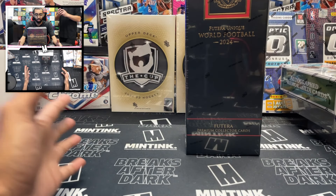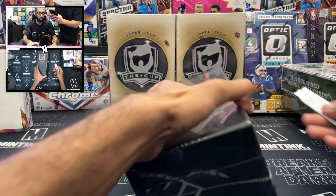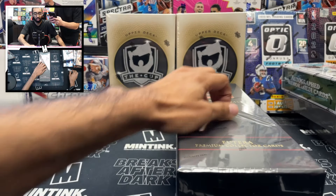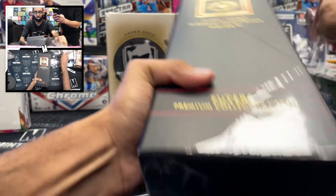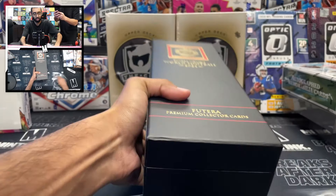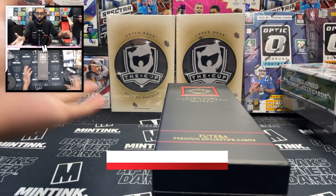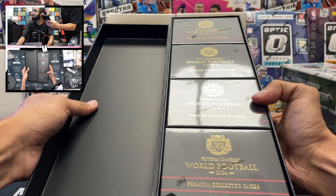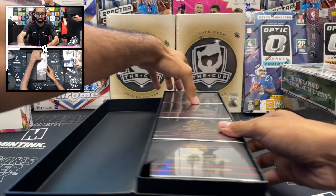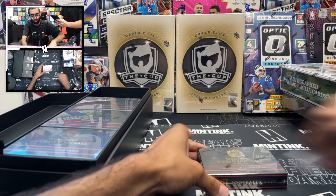Here's the box — we're gonna open it up. It's a beautiful, very unique design compared to other products, and you can actually use it to store cards. There are four mini boxes inside, and each mini box is supposed to have some sort of hit. If you want more content like this, like, subscribe, and comment down what's your favorite soccer product.